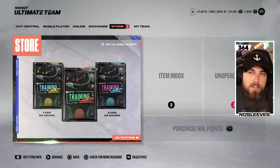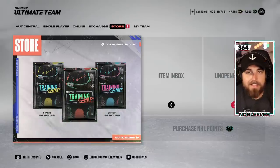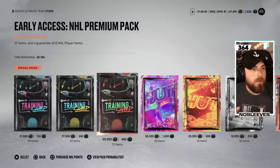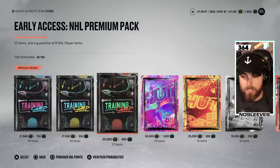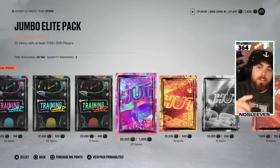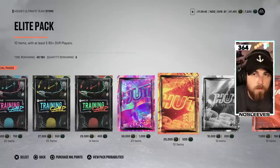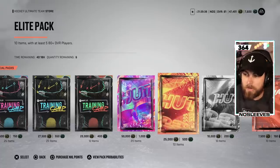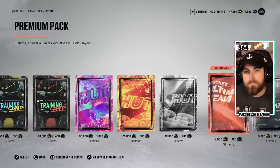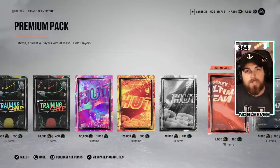Let's talk about spending money. If you pre-order the game, you got 4,600 points right off the rip. A lot of you will open three jumbo elite packs — they're the best packs in the store at 1,000 points each, with a limit of three per day. Some of you are also going to buy as many premium packs as you can. These are scams — there is a reason the header above premium packs says 'Essentials.' EA knows you're not going to pull anything in there, and that is how you siphon all your points away.